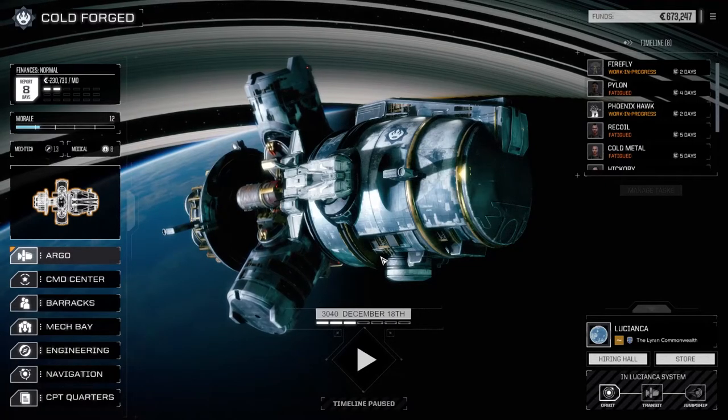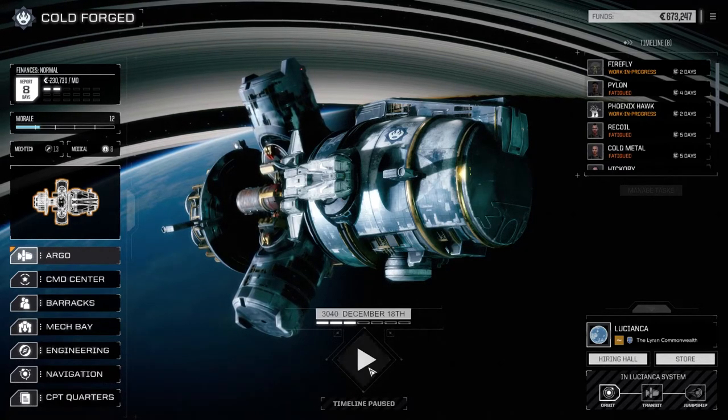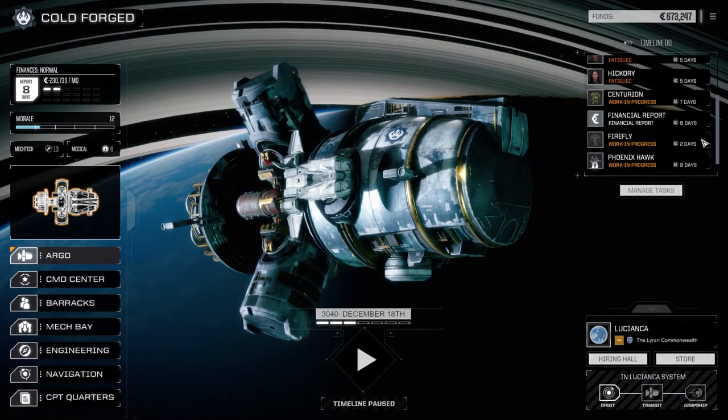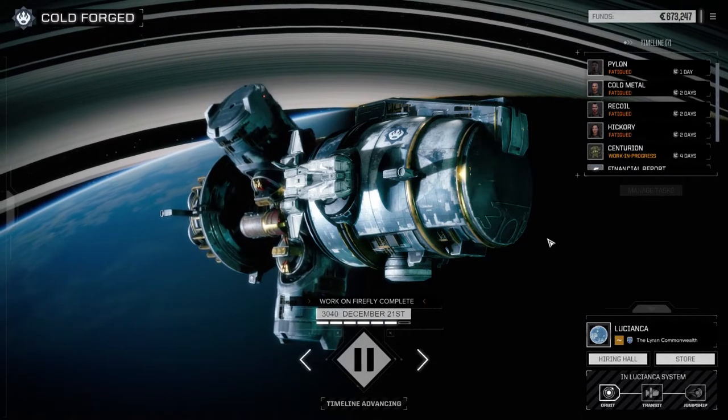Hey everybody, welcome back to another episode of Rogue Tech: Cold Forged. Today I want to try a mission I don't think I've ever tried before. Let me just double-check — managing our tasks, moving a Centurion up, and we're going to get these guys repaired. Let's do that real quick because there's a mission I don't think I've seen before.